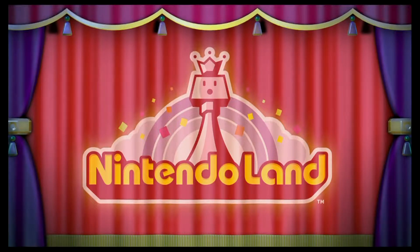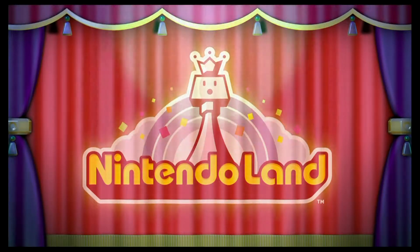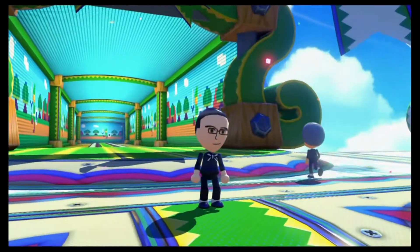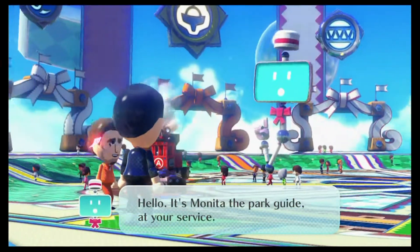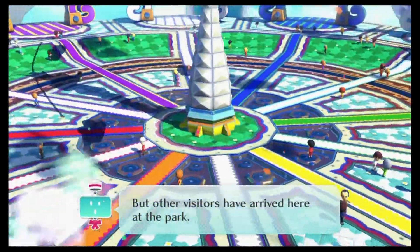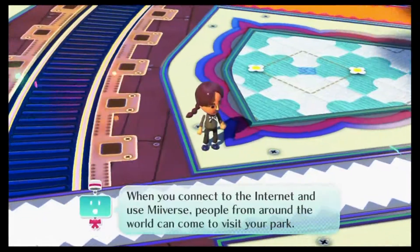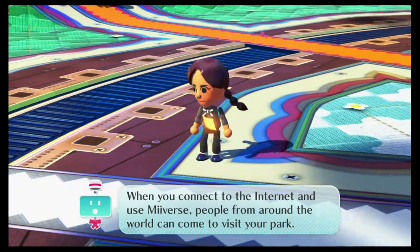Welcome back to Wii U Month at GameTangents.com. This time we have a little Nintendo Land for you. We'll be playing some of the Metroid minigame. There are quite a few minigames in this game, and you can see here it's kind of like a theme park. Other visitors have arrived here at the park. When you connect to the internet and use Miis, people from around the world can come to visit your park.